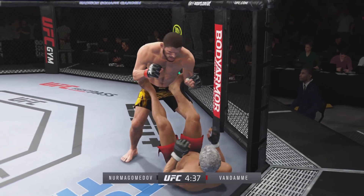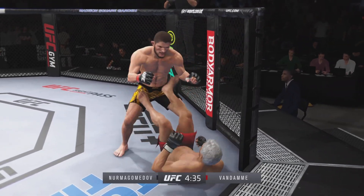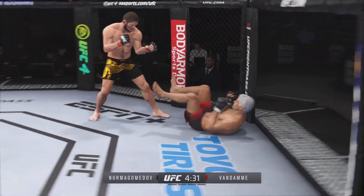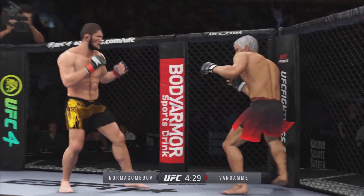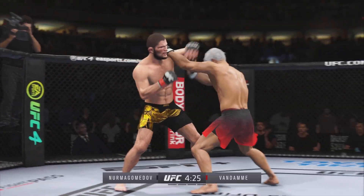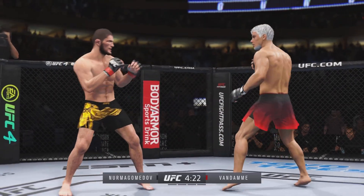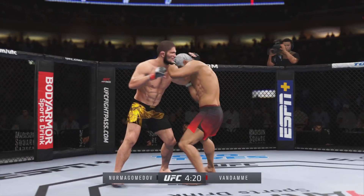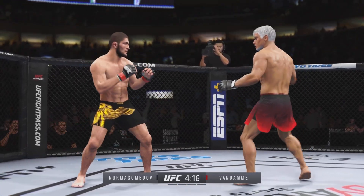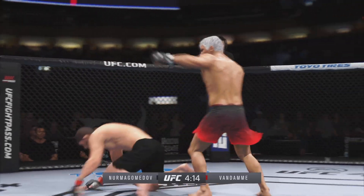Got the ankle kick. Let's see how he advances from this position. He gets right back up. What an ankle kick — if he would have driven into his opponent, maybe he would have secured the position. All-collar tie. Big leg kick landing.